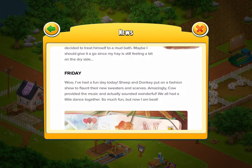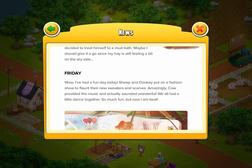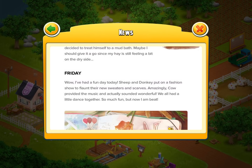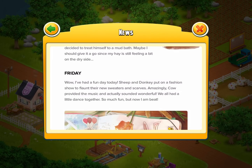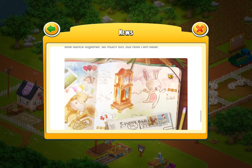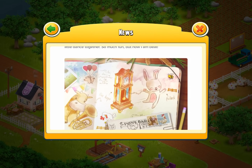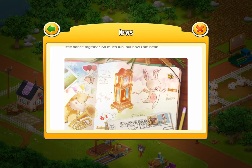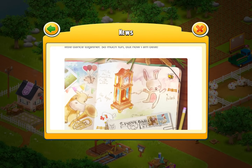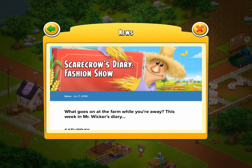Friday, the final day. Sheep and Donkey put on a fashion show to flaunt their new sweaters and scarves. Amazingly, Cow provided the music and actually sounded wonderful — now we're getting somewhere with compliments! We all had a little dance together, so much fun, but now I am beat. I'm glad Mr. Wicker had a good time — this is his first diary, so it's been a good week. As we can see here, SuperSlide made the cut. The honey bee icon is officially in the picture, in the top right corner. The Hay Day Bee made the cut — that's right! This is officially the Hay Day News, the very first Scarecrow's Diary fashion show.